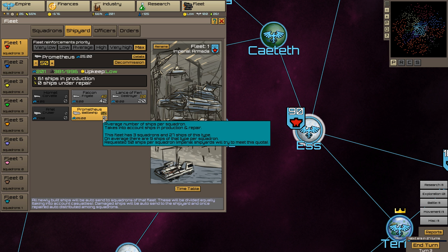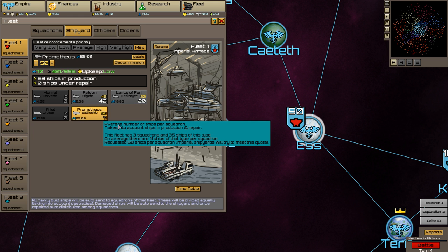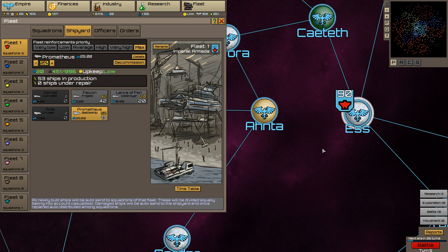The squadrons are listed here — we have three squadrons. Let's say we want 42 Falcons on average for each of those squadrons. That one is 23, 23, 23, 23. Let's also increase the priority so the Imperial industry knows you want those filled first. Now they've finished — usually it takes longer to fill the quota, depending on how many you want to build.